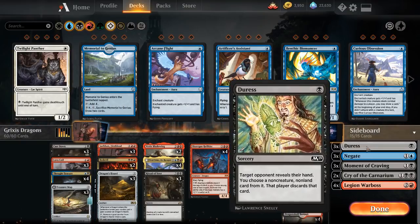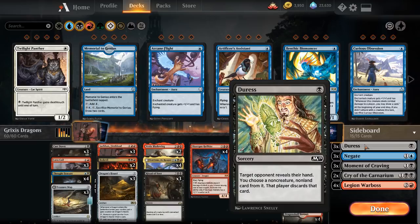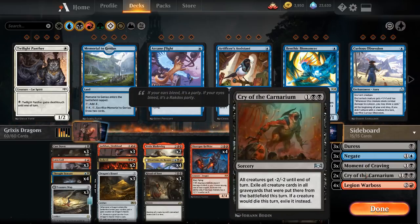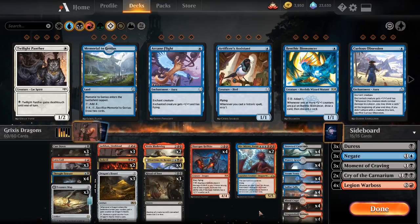Going over to the sideboard, we have three Duress and three Negates for the control matchups. I don't really hesitate as much to bring in Duress for any matchup where I have a lot of dead cards, because Duress has just a little bit of utility against aggressive decks as well. The mono-white decks have Unbreakable Formation, Conclave Tribunal, and History of Benalia, so you can hit those. Mono-Red has Experimental Frenzy and burn spells, so you can almost always hit something relevant. Moment of Craving and Cry of the Carnarium are also for aggressive matchups. And then Legion Warboss is for matchups where your opponent isn't going to interact with you, or you just want to get something onto the board early to start snowballing the game. Anyway, that is going to do it for the deck tech. I'll put a link to Huey's stream in the description and in a pinned comment. Without further ado, we're going to jump into the matches.